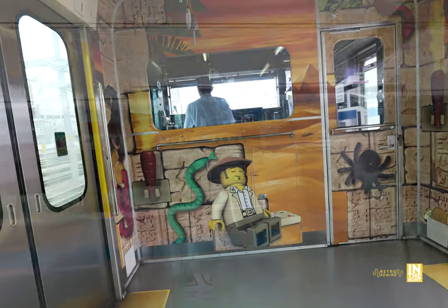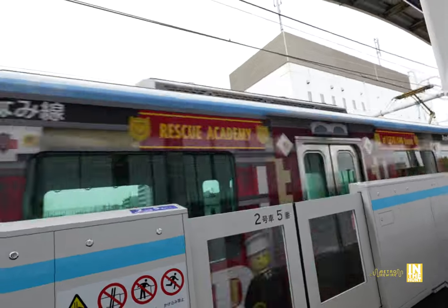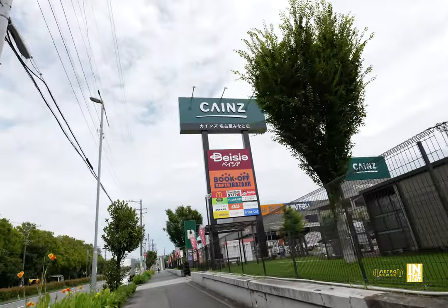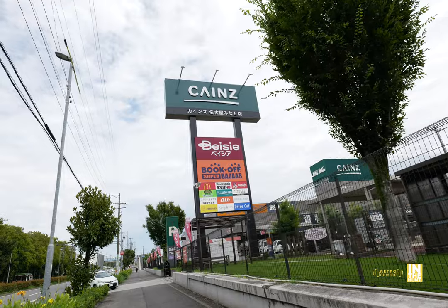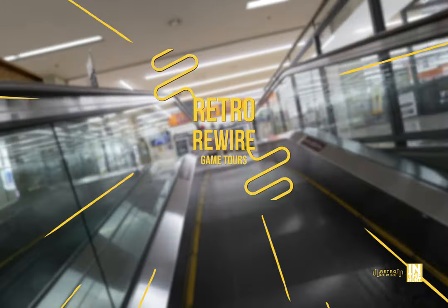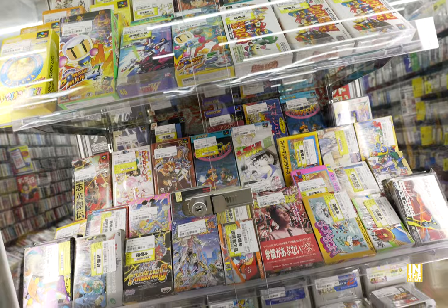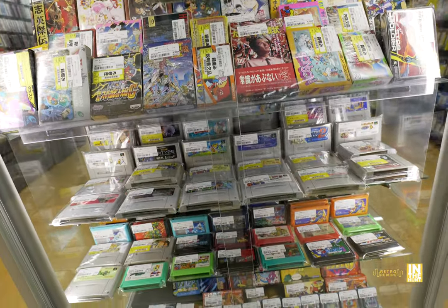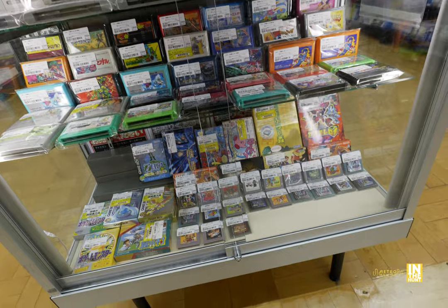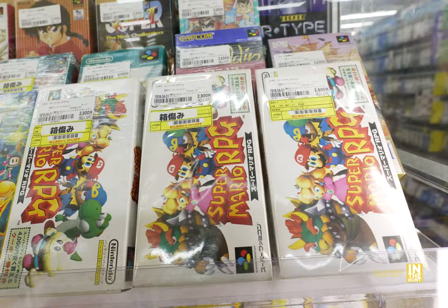Let's go ahead and take the LEGO train to our destination — it's pretty cool that each car has its own little theme. We're heading to the Book Off Super Bazaar, not too far from Nagoya Station. Retro Rewire Game Tours — I'll leave a link in the description, hit me up for a tour of Akihabara and other areas of Japan. We're going to start at the game showcase, and also take a look at soundtracks, guides, hardware, and of course the junk section.